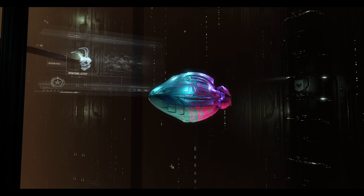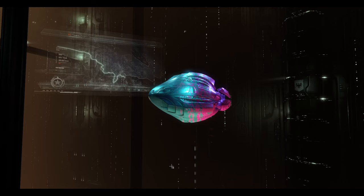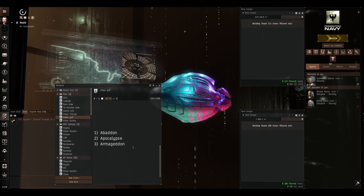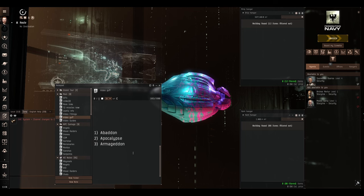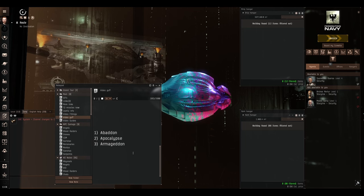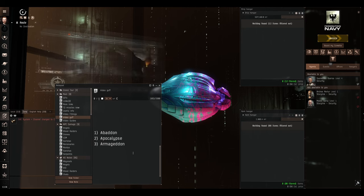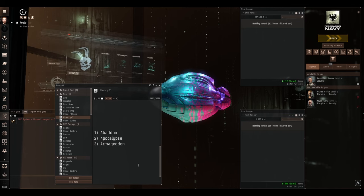The ship we're going to be doing today is going to be a battleship. Due to the vagaries of the random number generator we have been left with all three of the Amarr battleships. I promise you this has not been deliberate — I have not been avoiding making Amarr battleships. This is just the way the numbers have come up, so for the next three episodes we're going to be doing Amarr battleships.